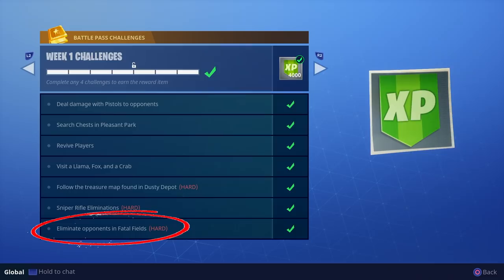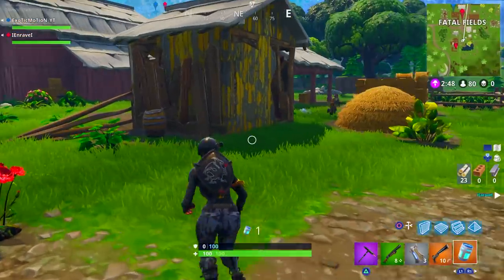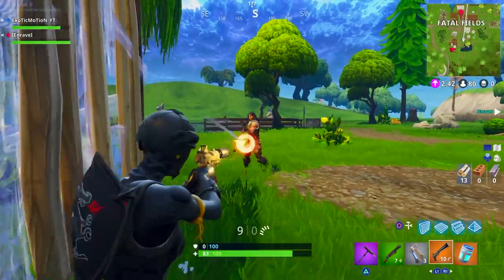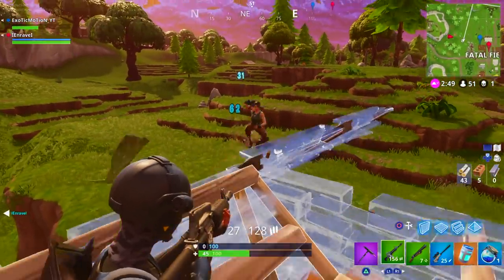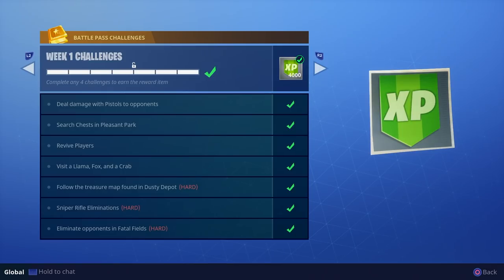Eliminate opponents in Fatal Fields — this one can be hard because as a solo you'll probably get one to two kills per game unless a lot of people land there, in which case you can dominate and get all five kills in one game. You'll usually get it within three games. Once you get the kills and clear out Fatal Fields, back out or die, then try again — that way you can knock them out as quickly as possible.